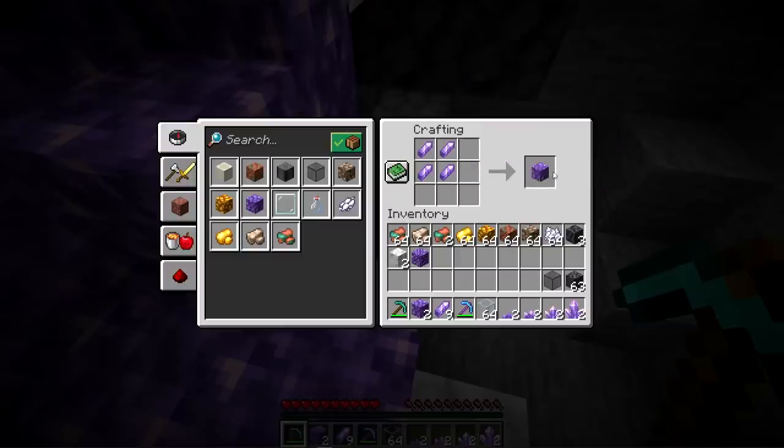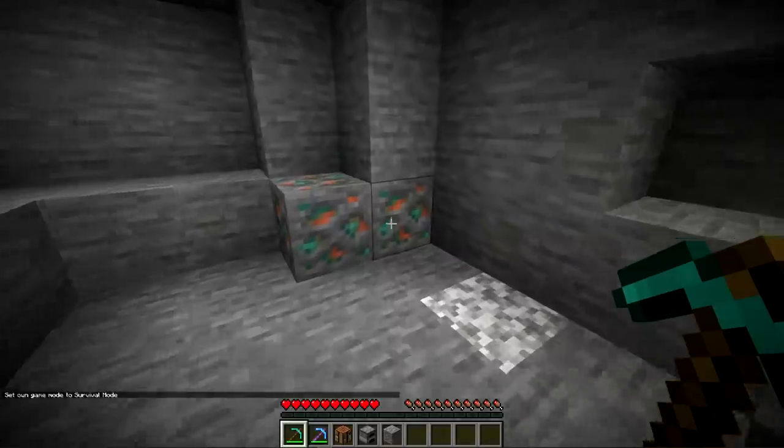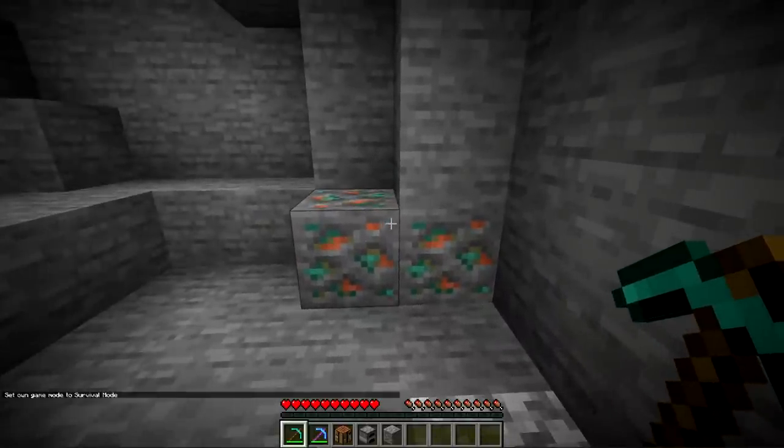With four shards you make one block of amethyst. Four shards combined with a glass block can produce two tinted glass, another new item for 1.17.